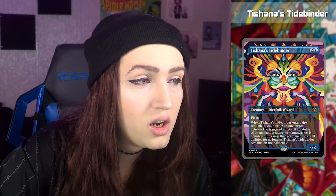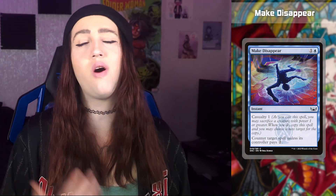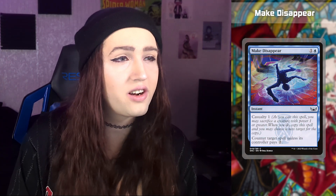Tishana's Tidebinder is a 2 and a blue for a 3/2 flash merfolk wizard. When it enters the battlefield, counter up to one target activated or triggered ability. If it was an artifact, creature, or planeswalker ability countered this way, that permanent loses all abilities as long as Tishana's Tidebinder remains on the battlefield — so it's basically a 'no' button. This is another deck that is on Wedding Announcement. It's a good card and it's going to see play in a lot of the white decks.